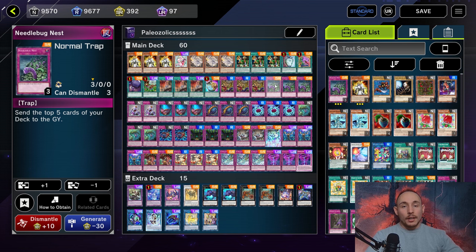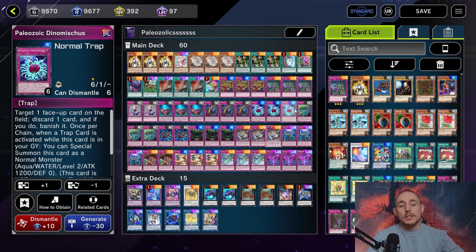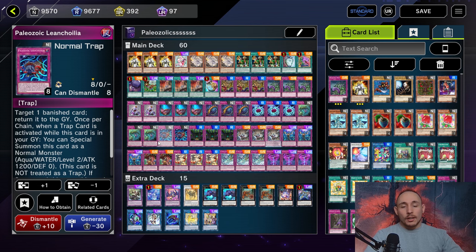In terms of ratios, we play three copies of Canadia, three copies of the Olinatus, two copies of the Dino Viscous, three copies of the Morella, and two copies of the Leon Colia. You really don't need much more than that - these are the best ones; the other ones are just kind of mediocre.